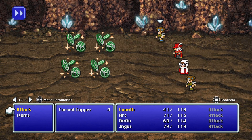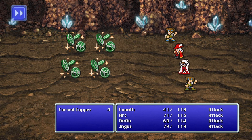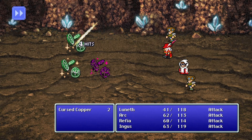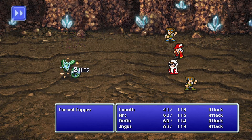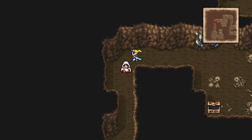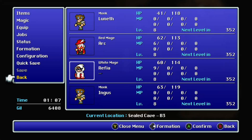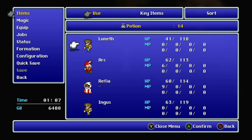Here's the Cursed Copper — we only lack Larva and Revenant now. Just give them the whack-a-doodle. Blind doesn't do much in this game — it can reduce the number of hits, that's about it. We're going to quick save here. I'm going to use a potion on Luneth. You don't want to waste your potions — it says right there, restores 50 HP.